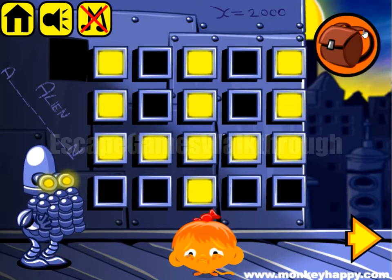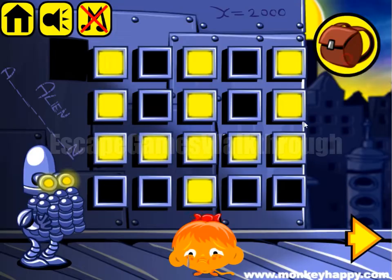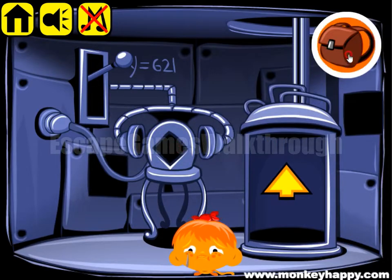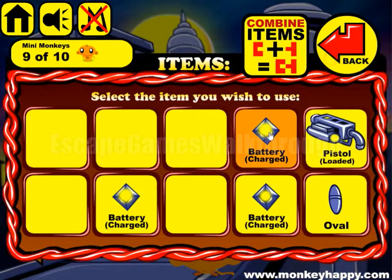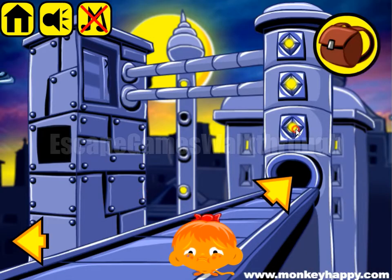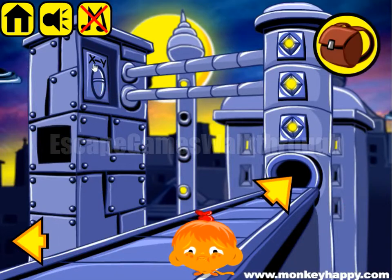We've got a lever and an oval. So now we can go down, put this lever here, and we charge these batteries — the first, the second, and the third. We've got them. Here's the place to put all the free batteries. And the hidden lock is activated. So let's put the oval here.